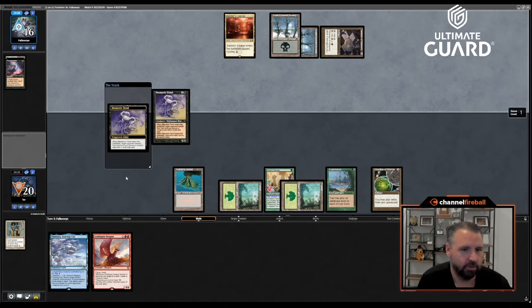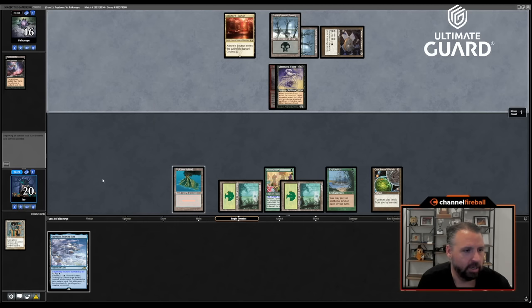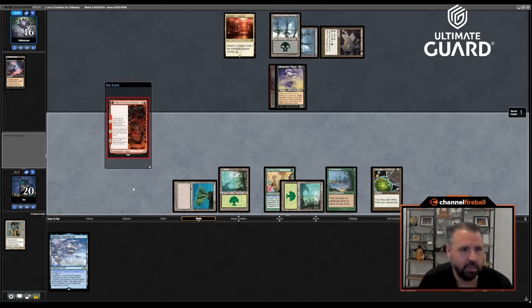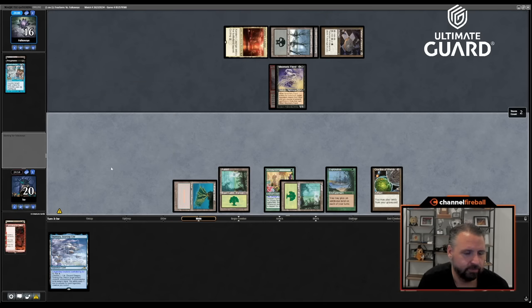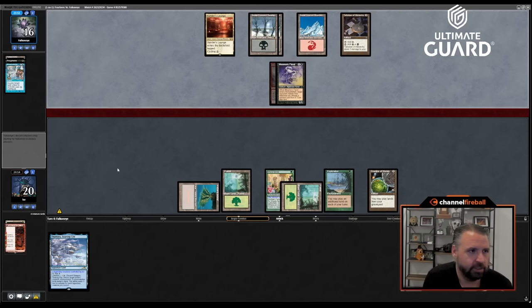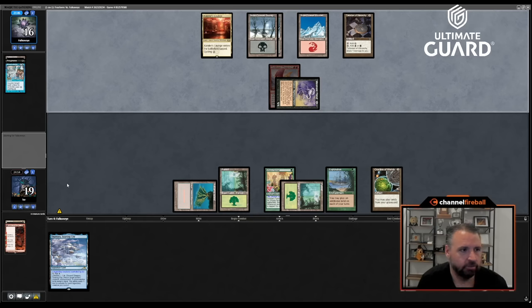Mesmeric Fiend — that doesn't matter too much; I can't cast the Dragon. If I draw a red I can use Otawara on the Mesmeric Fiend eventually. Oh, Fable is nice — let's do that. Oh man — Miscalculation is annoying. Falconi has made me discard two cards and countered another one. Let's hope they don't have too much more here.